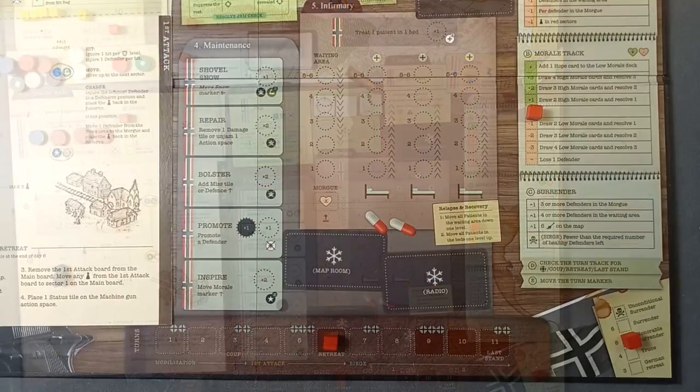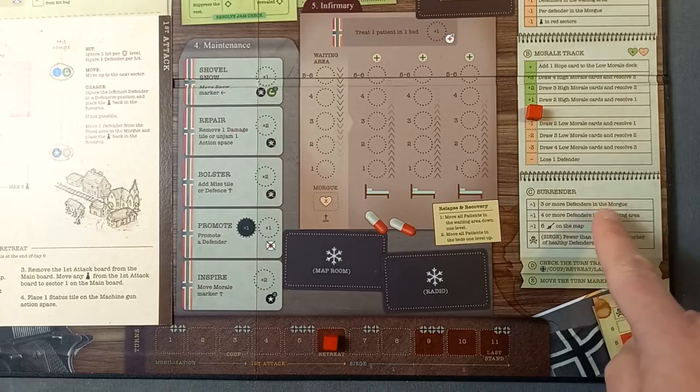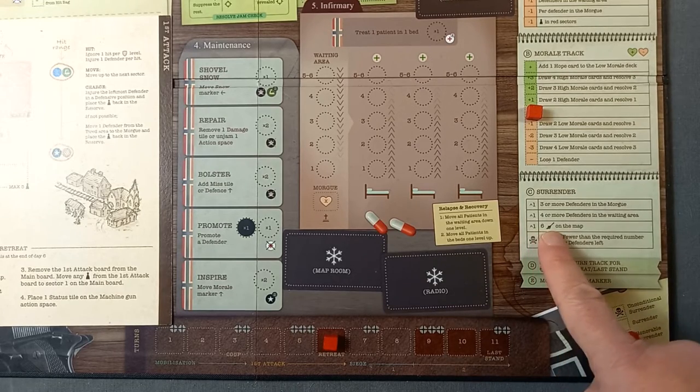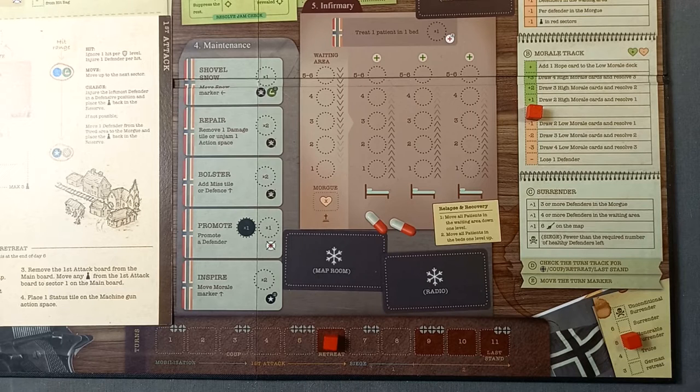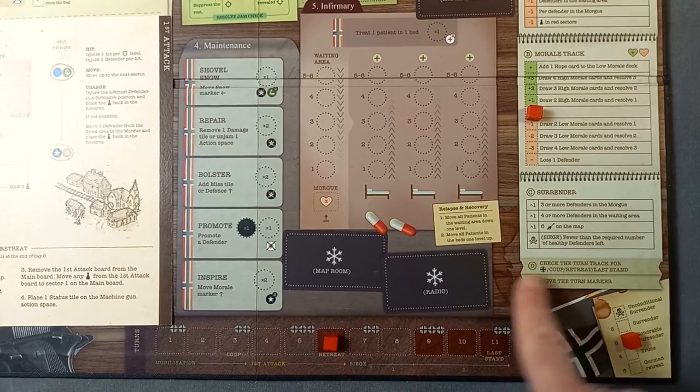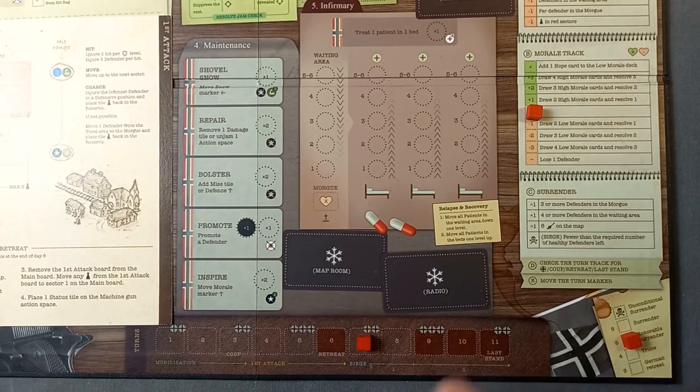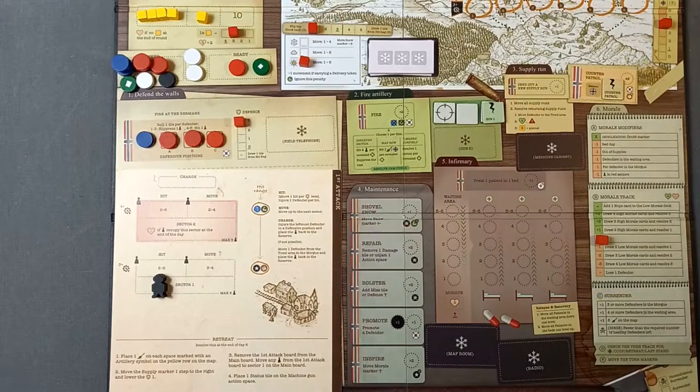Surrender check: not three or more defenders in the morgue, not four or more in the waiting area — we've been very lucky. This condition may apply very soon: six artillery pieces on the map during the siege. Check that we haven't got fewer than the required five healthy defenders — we're okay. Check the turn track — no German patrols. But it will be the retreat. We'll move the marker across — ready. And let's do this retreat.